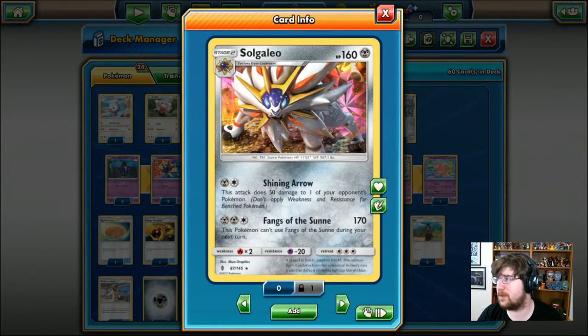The Stage 2 Steel-type Pokemon with 160 HP has the Shining Arrow attack for 1 Steel, 1 Colorless, so you get to do 50 damage to one of your opponent's Pokemon. And you have Fangs of the Sun, 2 Steel, 1 Colorless, so you're going to do 170 damage. However, this Pokemon can't use Fangs of the Sun during your next turn.